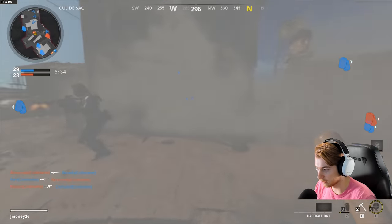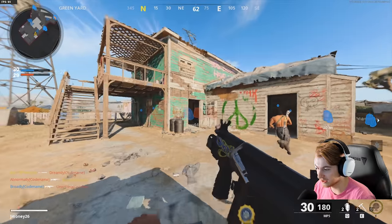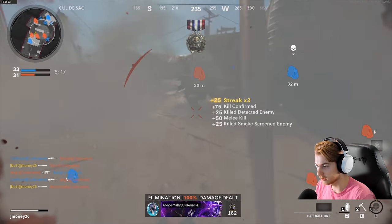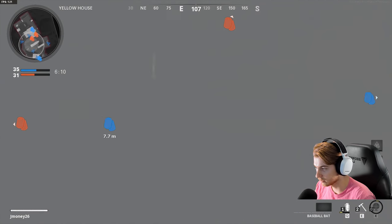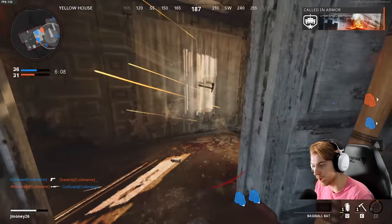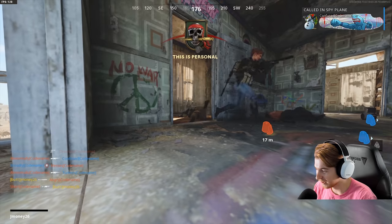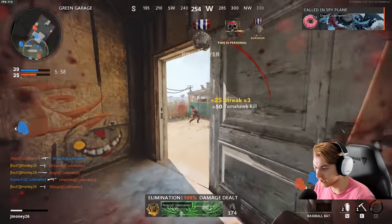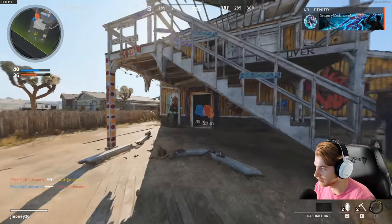Oh no — get over here! It makes a nice little sound when you get a kill with it too. With the field mic in here — oh, we got a guy. Gone, gone. Who's next? Point at him, let him know we're coming. Bounce a tomahawk — oh, we still got him. Eat that, take that — that was nasty! I am just built for melee weapons.